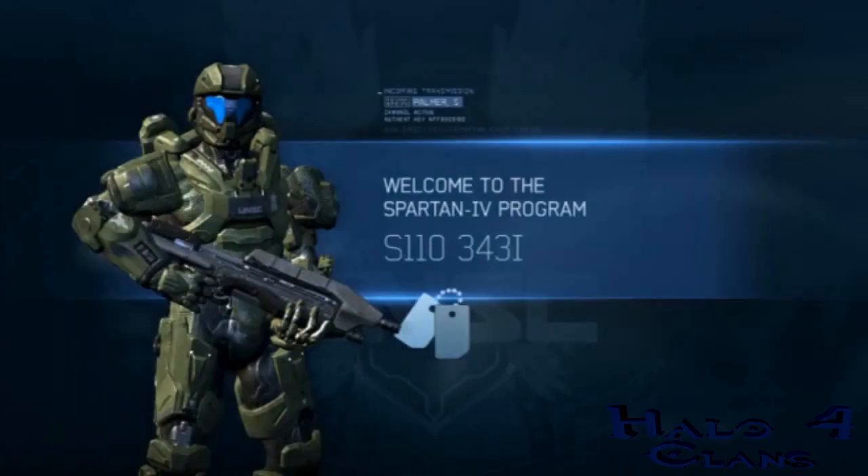This is the Spartan 4 career and it says: welcome to the Spartan 4 program. When you first enter infinity multiplayer you automatically enlist into the Spartan 4 program and begin your Spartan career. You start off with an assault rifle, magnum, frag grenade, and recruit armor, emblem, visor, and stance. That is really cool — apparently that's what you start off with.